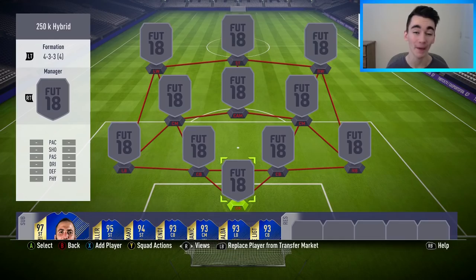Yo guys, what is going on? It is Mr. DJM here, back again for you guys, another Squad Builder video. EA have recently dropped these Festival of Football cards, and I wanted to try a few of them out. We've got it in a 250k hybrid, in a 4-3-3 attack formation. I do just quickly want to mention that I paid exactly 250k for this team, however it may cost you a little bit more — I'd say between 250k to maybe 300k.